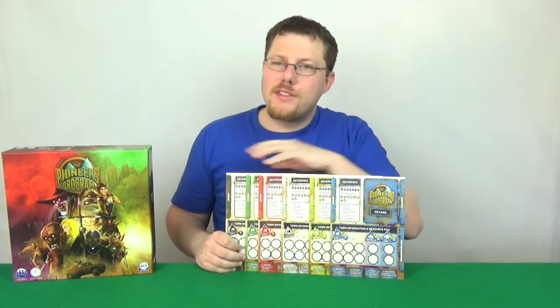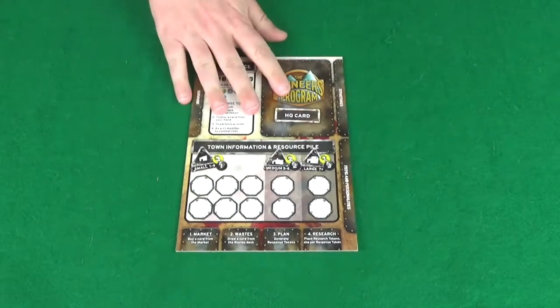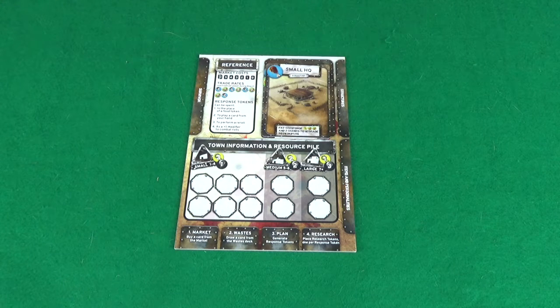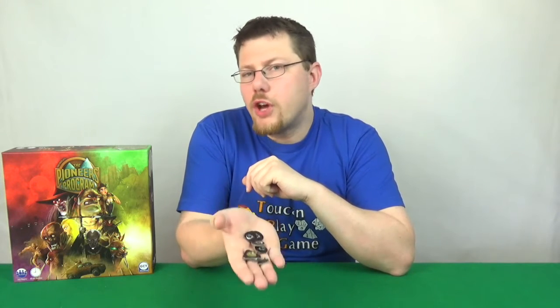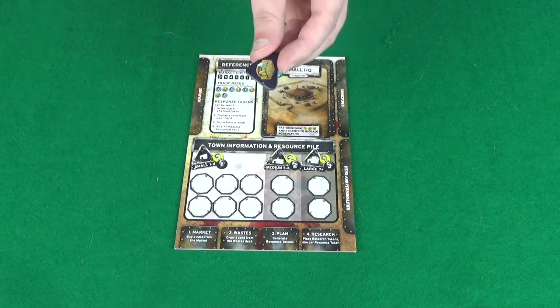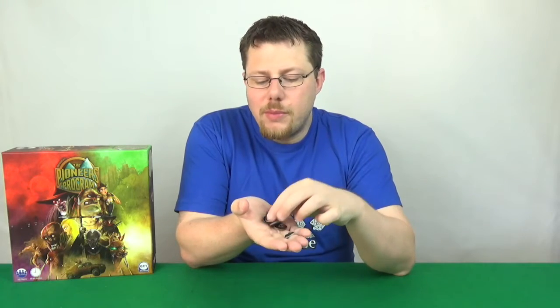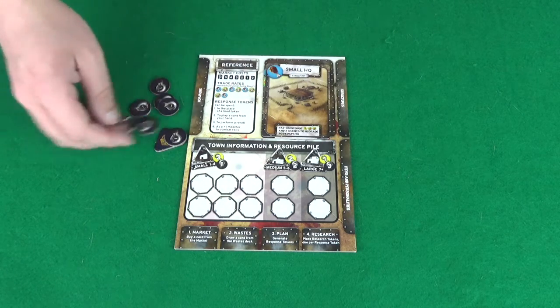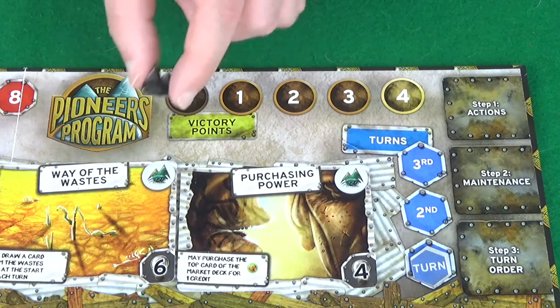Then each player is going to pick one of the six colours to play as, take the corresponding player board and sit it down in front of them. Also give each player their corresponding HQ cards — they'll have two cards and they need to sit them so that the small HQ is showing on their player board. Also give each player all the tokens of their colour. There'll be the triangular player token, which can sit beside their player board, and seven research tokens which can also sit beside the player board.